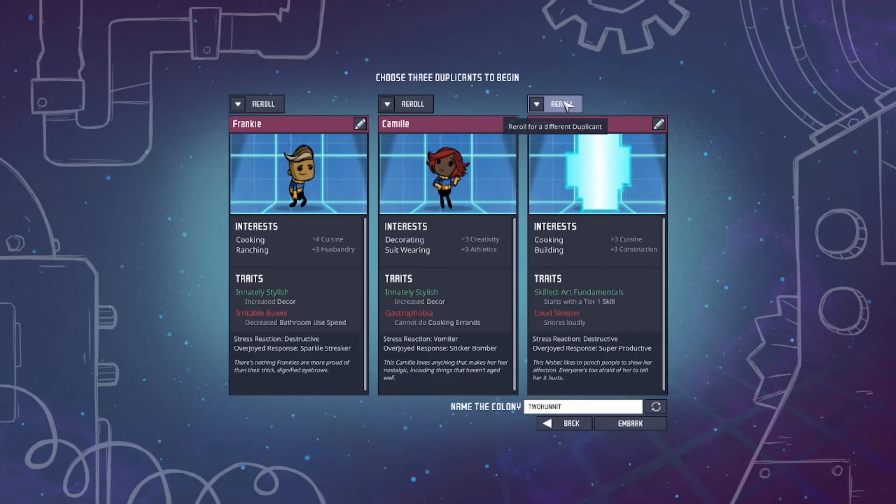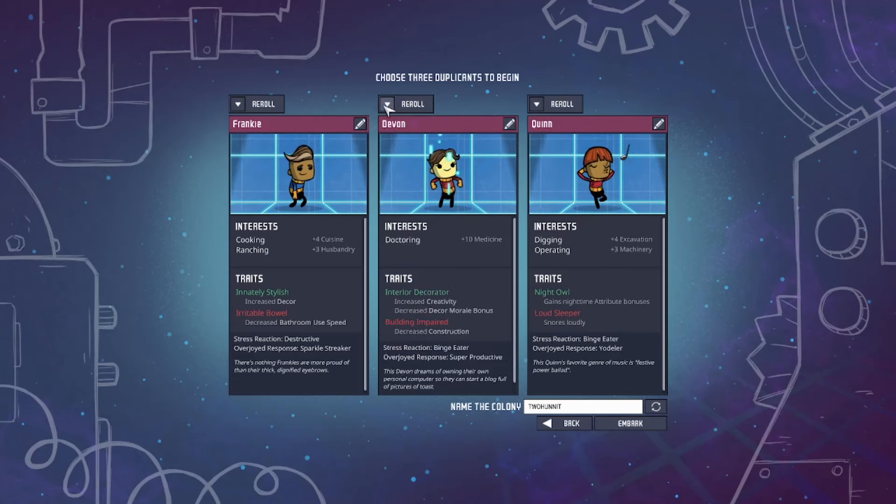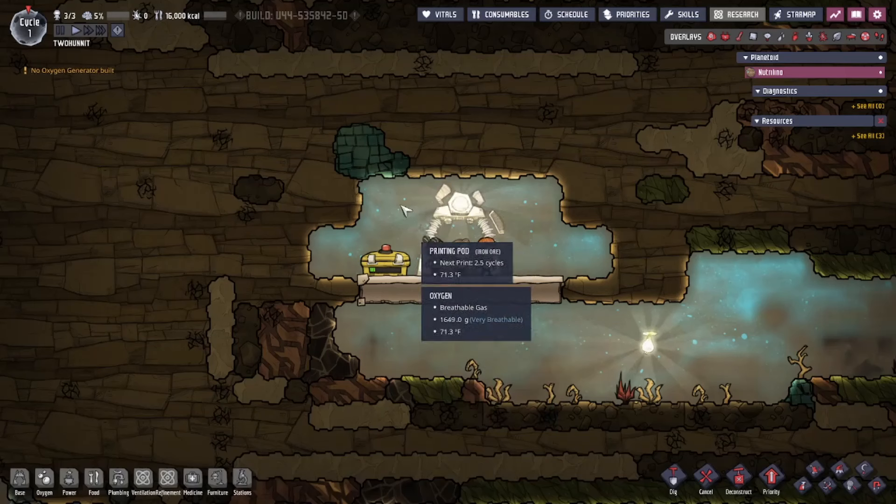To start this 200 dupe challenge, we first pick our three first duplicants. Hello, Burt, Devin, and Quinn. All three of you will not matter eventually, because I'll have 197 other problems to deal with. And so it begins.